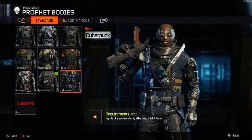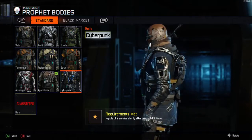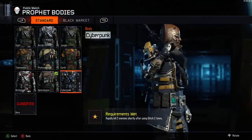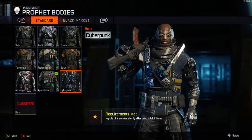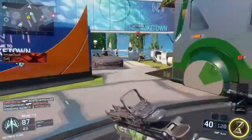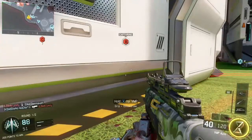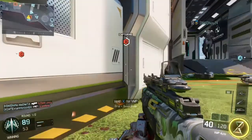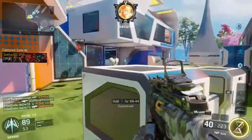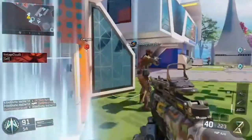The hardest challenge is needing to rapidly kill two enemies shortly after using the Glitch — two times. It is so difficult. It took me forever to work out how to do this one and get those two kills. In the end I think I got both rapid kills in one game but after about a week of trying. You've got just under three and a half seconds to kill two enemies after using your Glitch.